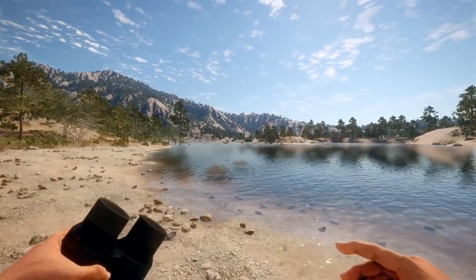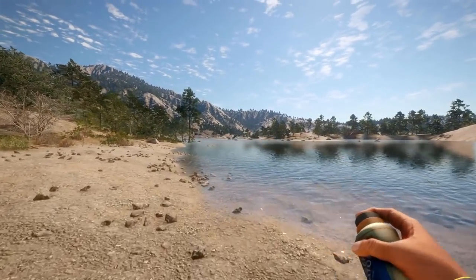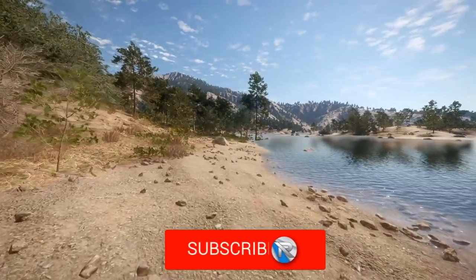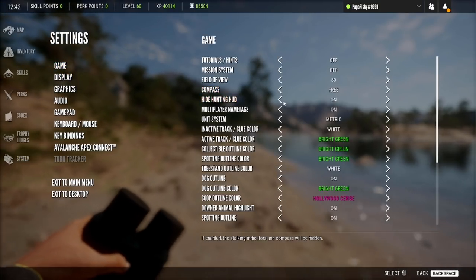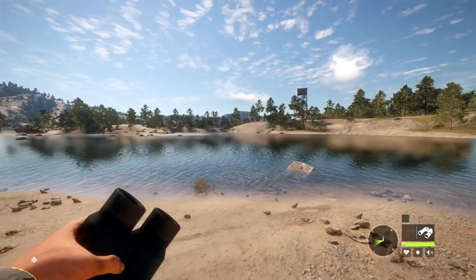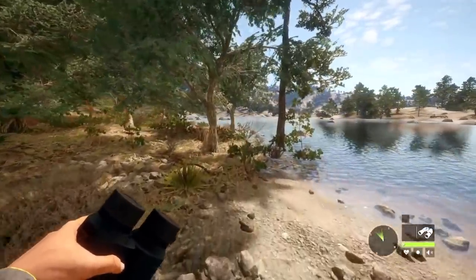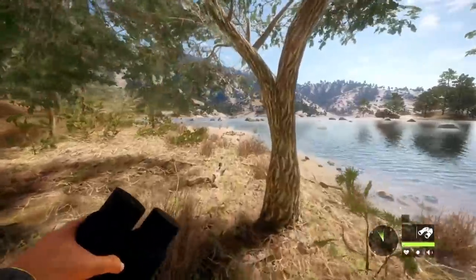They fixed the issue where great ones appeared as diamonds to users other than the host in a multiplayer session — pretty nice to see that fixed. Scent Eliminator HUD improvements now include a duration indicator, which is really nice. Now when you spray that stuff on, you don't have to keep a mental note of how long it's been — you'll actually be able to check. All of these fixes and improvements are important, but I just wanted to mention the ones that caught my eye the most.